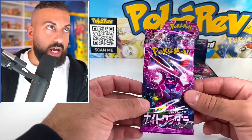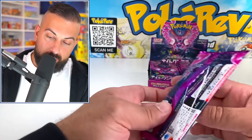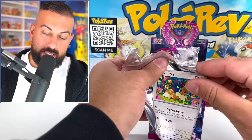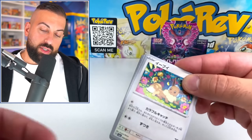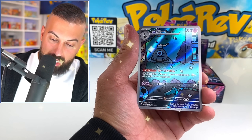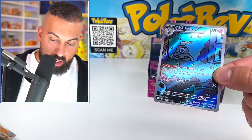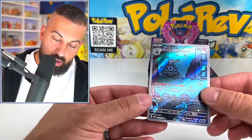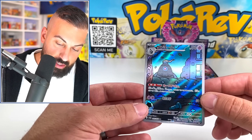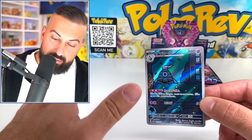Our first booster pack of Night Wanderer. There are 64 cards plus 30 secret rares in the set. I like the purple — it looks really cool. Starting off strong with a Dustglobs illustration rare! It's half hidden, but yes, Dustglobs. Because there's a whole evolution line of this, which is pretty cool.